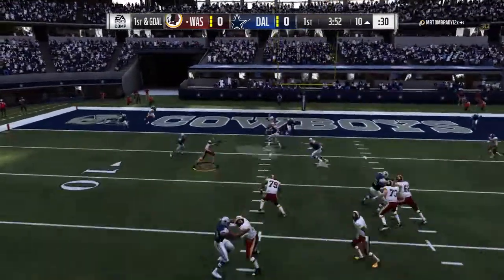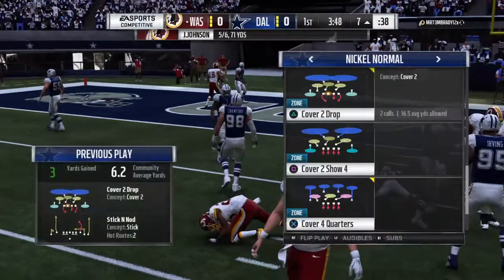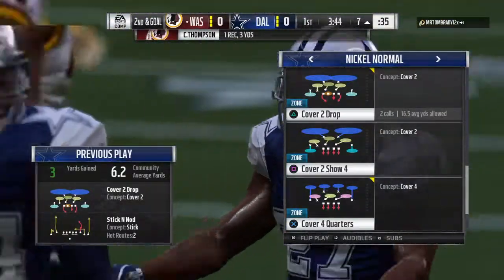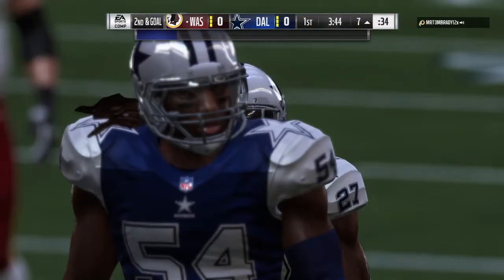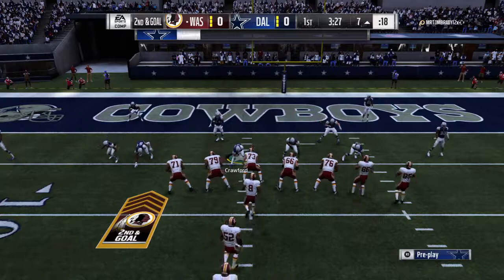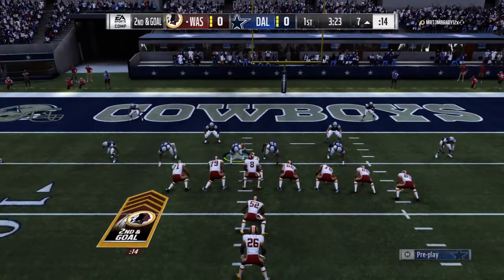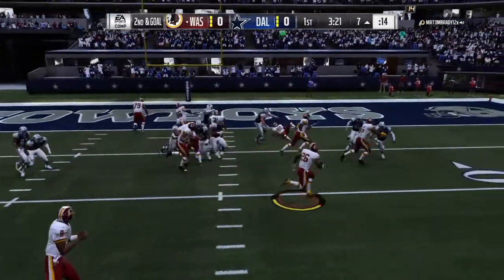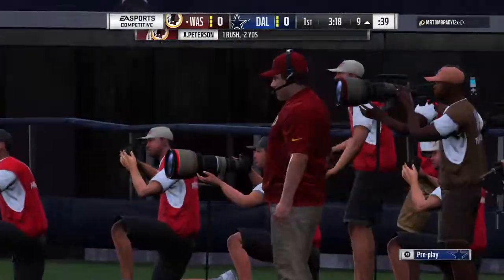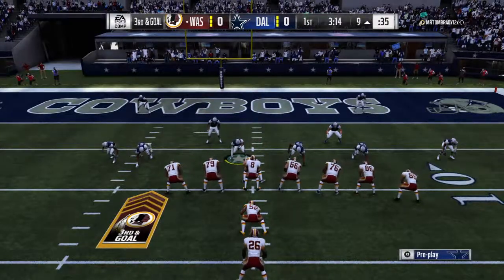Now Johnson on first and 10. He drops this off to Thompson — complete. And he'll get it down to the seven. Three yards is the gain that time. Second and goal. It's tough to be a defender in today's NFL because there's so many things to account for in today's passing game, including the back sneaking out of the backfield. And he is going to be stopped cold behind the line of scrimmage.